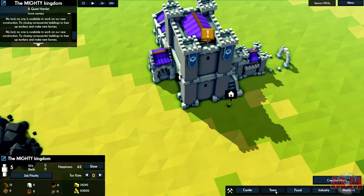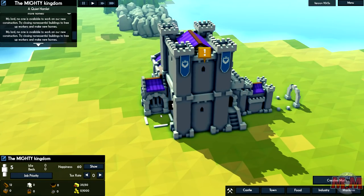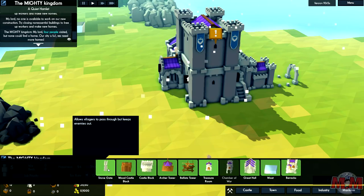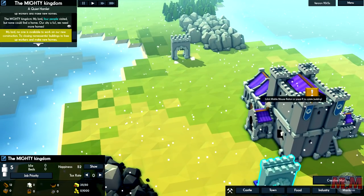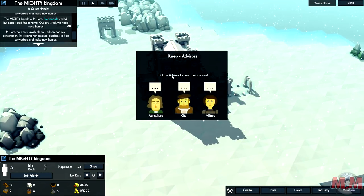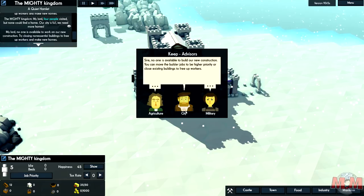Anything with a map editor - if there's any games out there with a map editor, do throw them in the comments and I'll be sure to check them out. From a lot of you that have watched my channel, you can see I'm a huge fan of the Gem 2 engine, which is an all-in-one map editor for Men of War. We need a stone gate - if we place the gate then we can build a wall around it. Oh, it's gone to winter. Keep advisors - click on an advisor to hear their council. The advisor says: 'Sire, no one is available to build our new construction. You can move the builder jobs to higher priority or close existing buildings to free up workers.' I like this - I've got a feeling I'm going to enjoy this game.